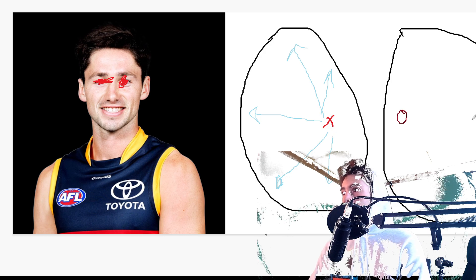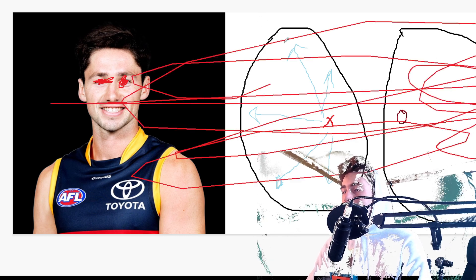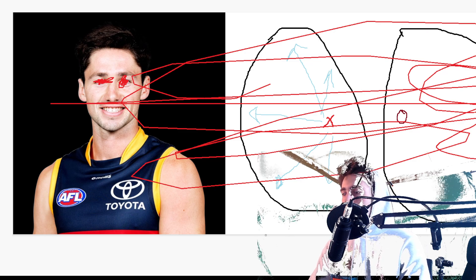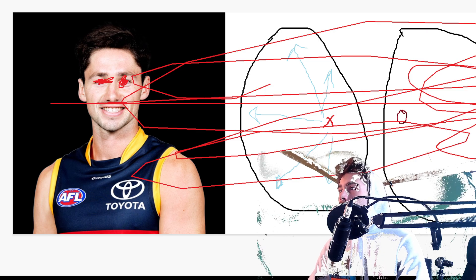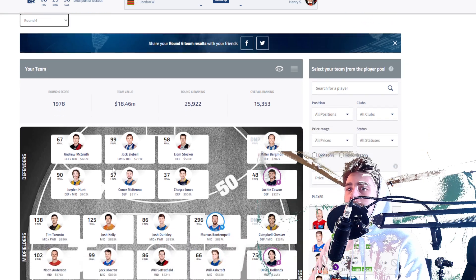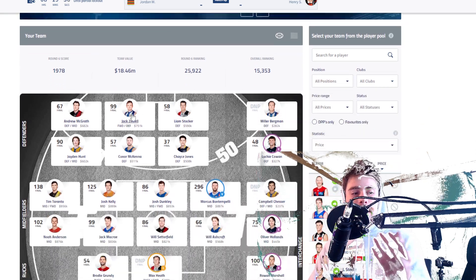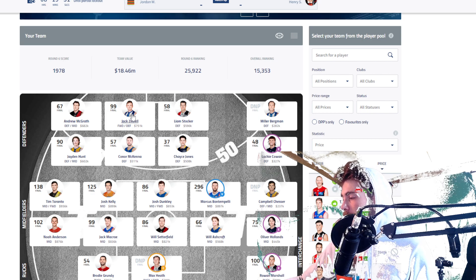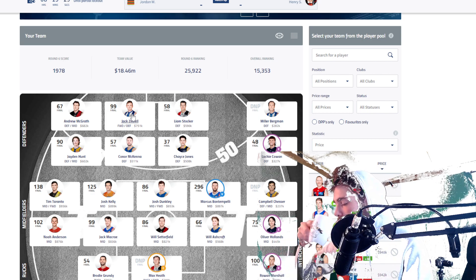Coming into Adelaide Oval again. Before I reveal my team, I'll go into round six. My score was 1978 - honestly, not a great score. Could have been worse, could have been a lot better.